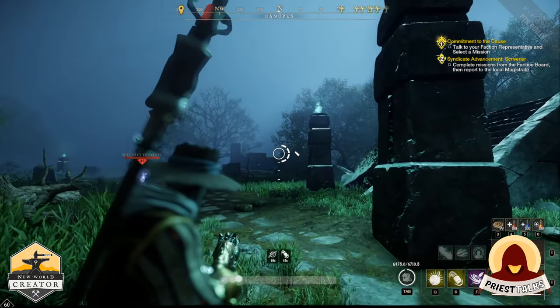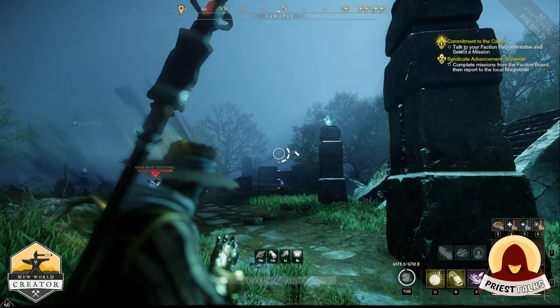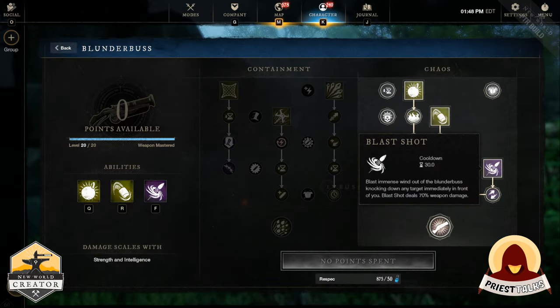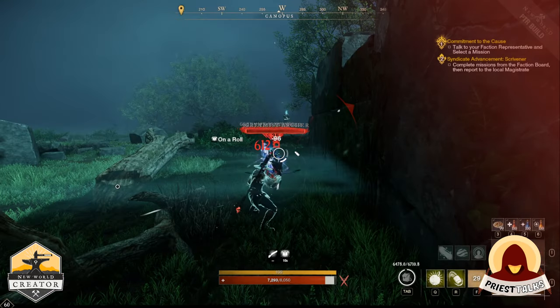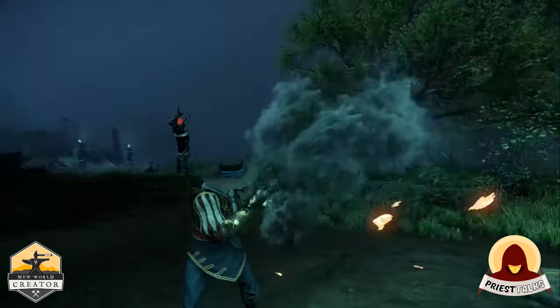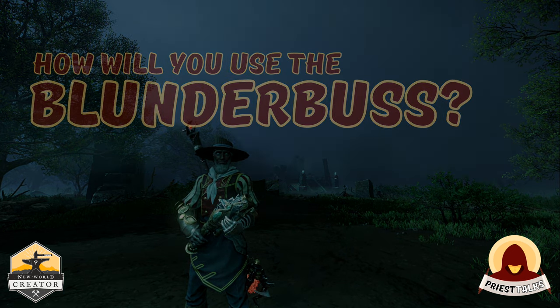The second skill is Mortar Charge — load three heavy canisters into the blunderbuss that explode on your enemies. The third skill is Blast Shot — fire a blast of wind from the blunderbuss that knocks down enemies and speeds up allies. How will you use the blunderbuss? I'm Priest, thanks for letting me talk.